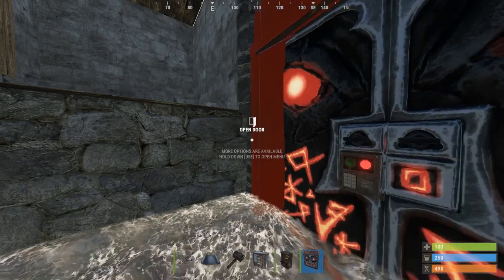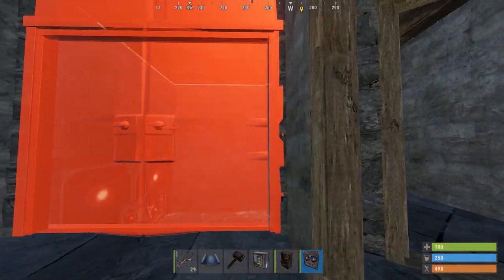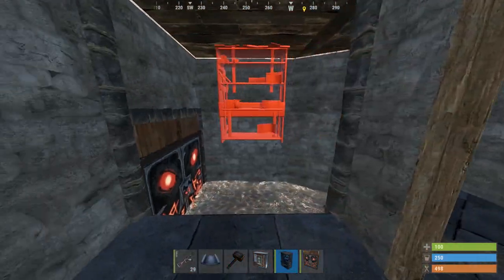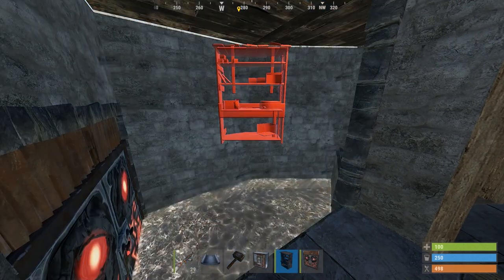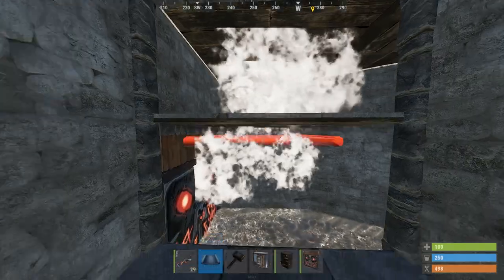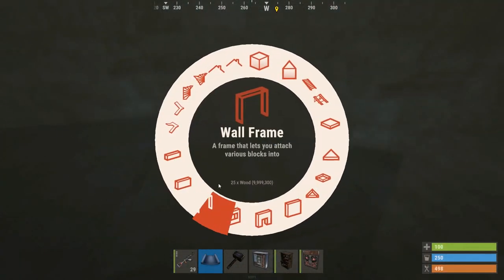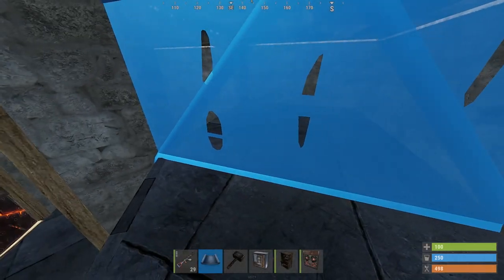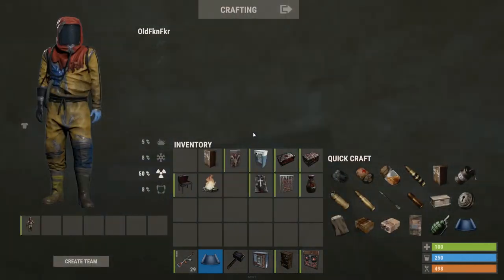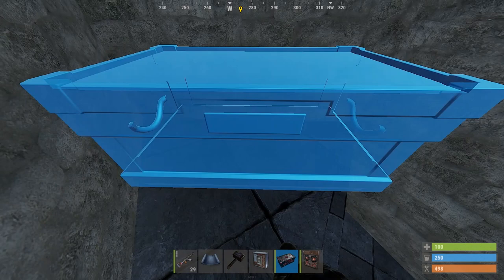You want to have these doors opening outward — it just helps get the boat in easier. And this is the basic setup, so now we can start working on the interior.